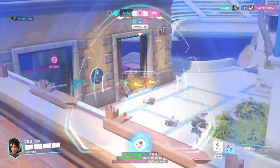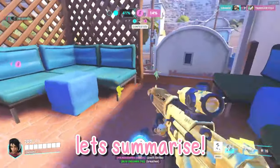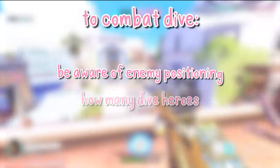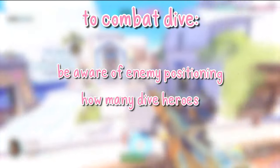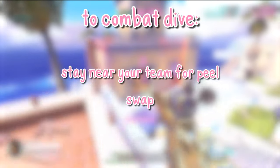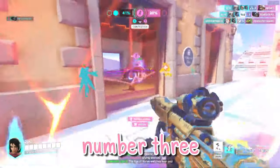Let's quickly summarize tip number two. To combat dive, you need to be aware of where the enemy dive heroes are, know how many dive heroes are on the enemy team, use your sleep dart for when these heroes dive you, stay near your team so that they can peel for you, and swap to a different hero if you keep dying.